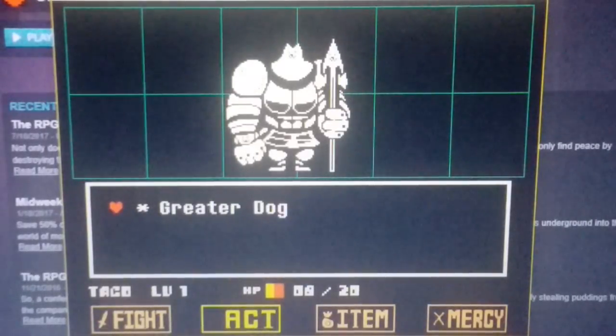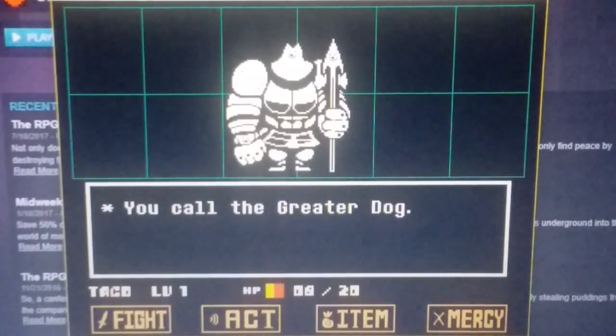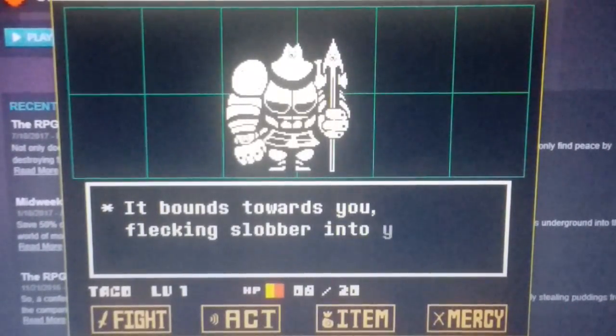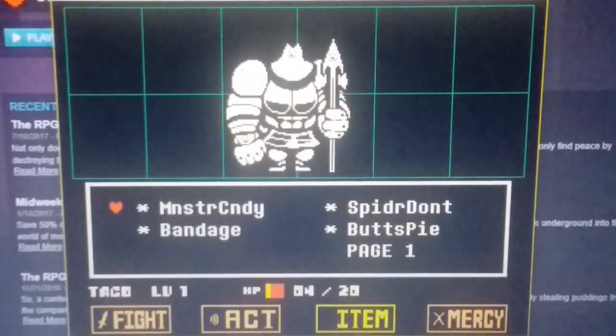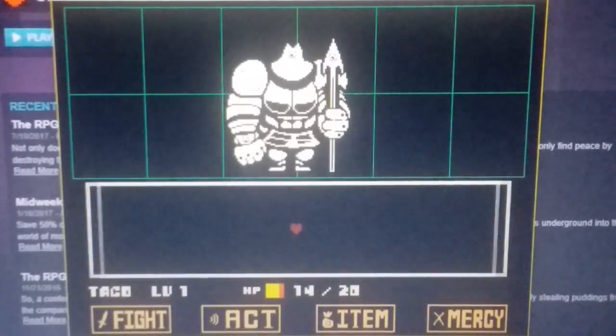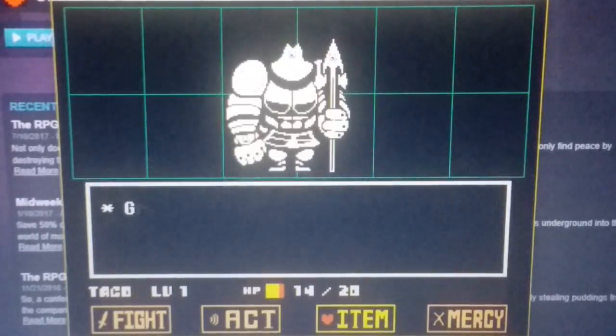It's the Greater Dog. Beckon — you call the Greater Dog. It bounds towards you, flicking flower into your face. Oh jeez, I really need a healer. Monster candy — why not? Guys, that was a close one.